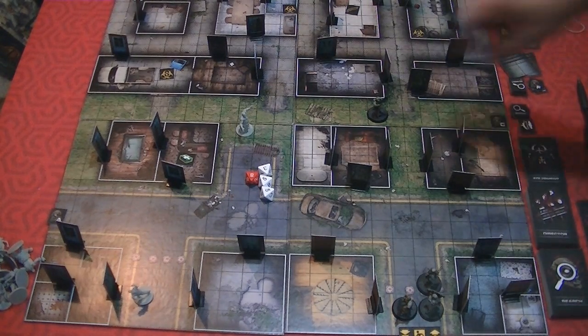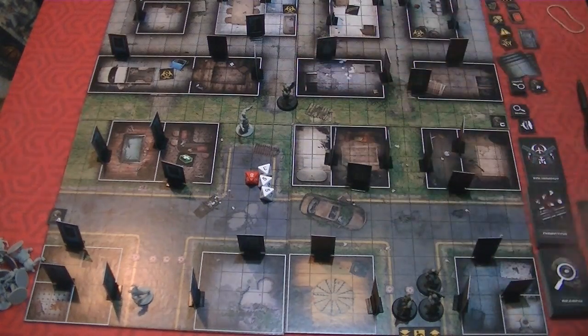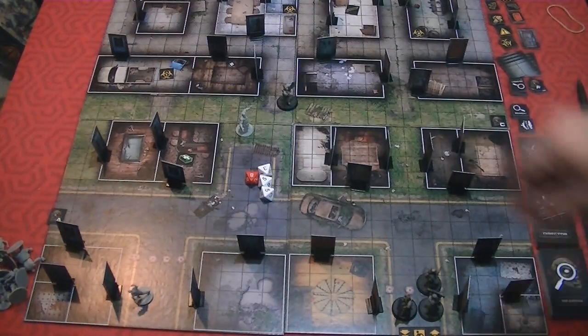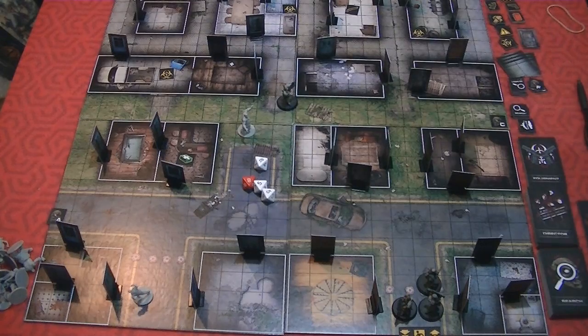To shoot, you first confirm line of sight — make sure you're not shooting through a wall, a car, another person, or another zombie. You also need ammo remaining. Shooting takes one action point, then you roll against that weapon. Using Victor's shotgun: range is only six squares. Roll a die — on a 1 or 2 it's a miss, on a 3 or 4 it's a knockdown, on a 5 through 8 it's a kill. Roll a 5 or 6? You kill the zombie, remove it from the board, and mark off the ammo.